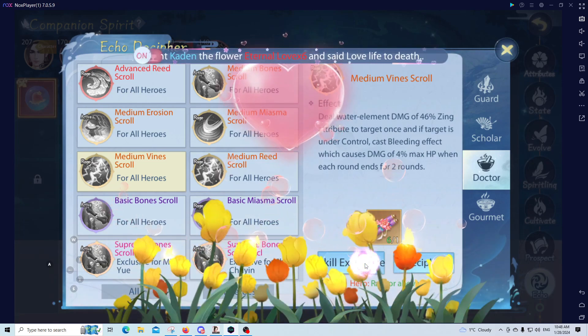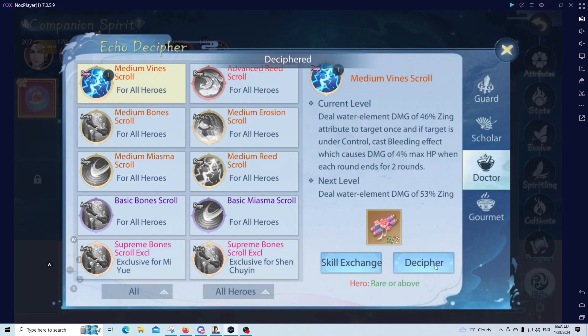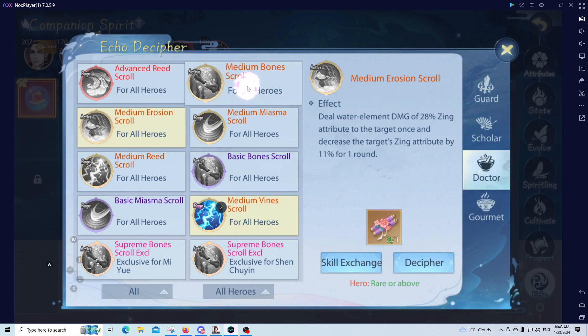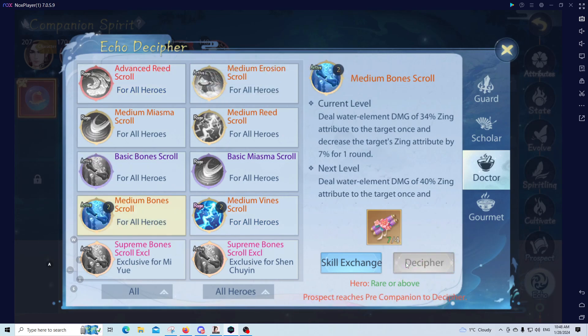We're going to decipher it again, so now it's level two. You need one rage and one active. Between the actives I have currently — erosion and the bones — they're basically the same thing, but there is a little bit more damage and more for the turn. I'm going to choose the bone one because I prefer it.